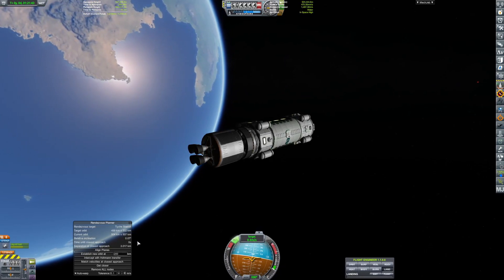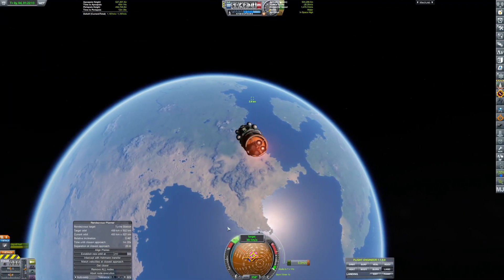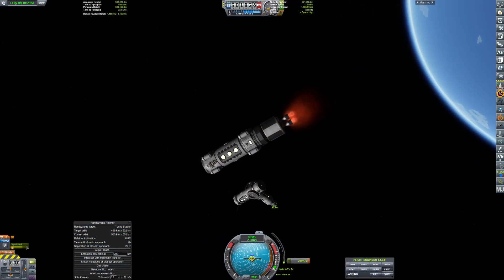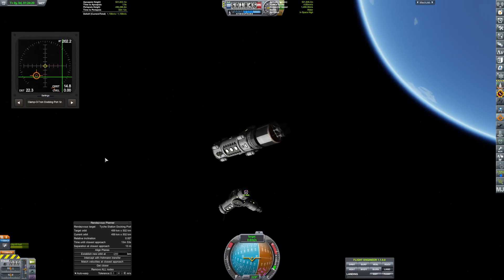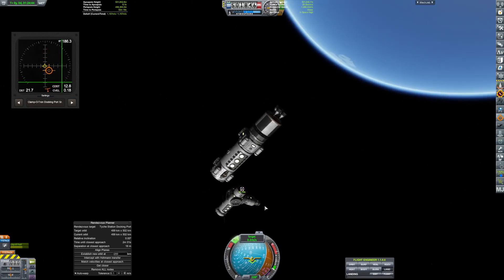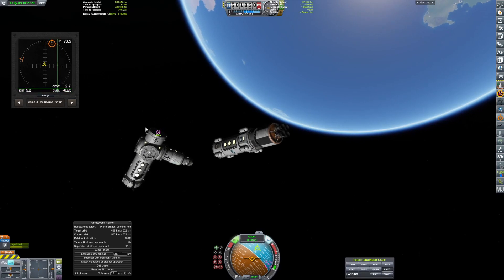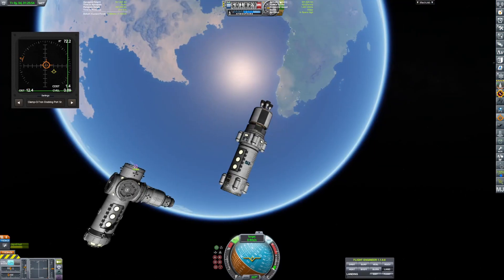The payload is slowly maneuvering its way to the station, closing in to Tai Chi Station — only three kilometers away. We're going to attach it to the back port. I forgot I didn't have SAS on, so I was wiggling around and didn't understand why it wasn't working. I figured it out way too late and we were already careening all over the place — a big mistake on my part.